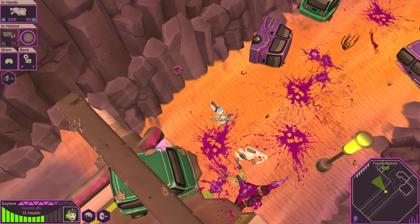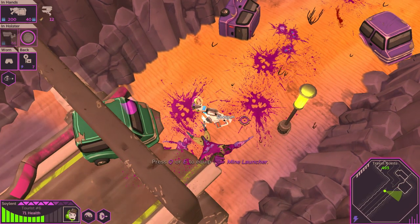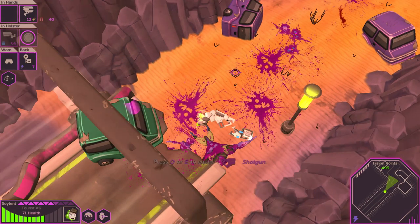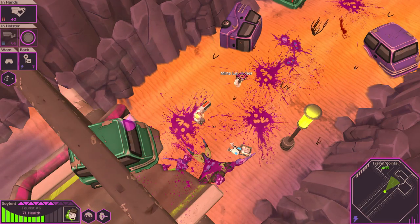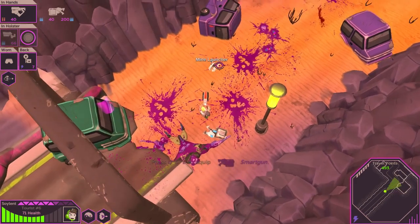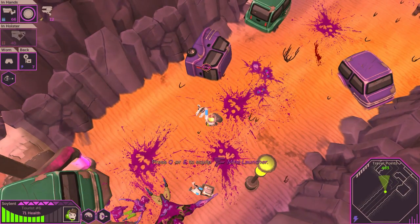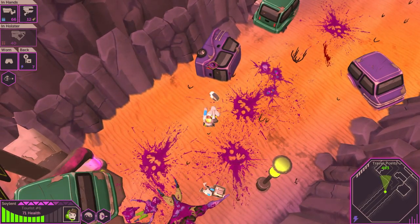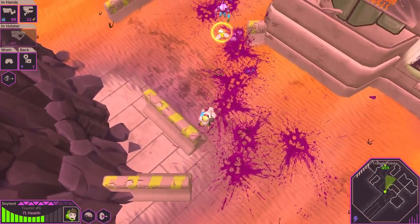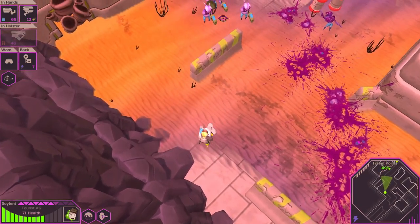He also has a med kit which I definitely need. So we're slowly creeping up, getting our health back. I will take this mine launcher, and I do have a shotgun somewhere here. Oh, that's a two-hander — he was able to pick up my two-hander. We'll try out the shotgun. Smart gun not great for close quarters. I will drop my shield in favor of this mine launcher since it is a one-handed weapon. Those mines are still active so I'm gonna try not to activate them.